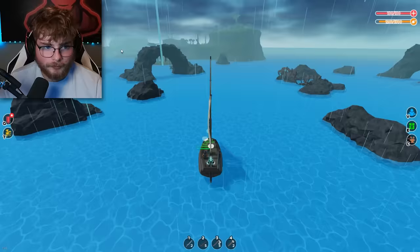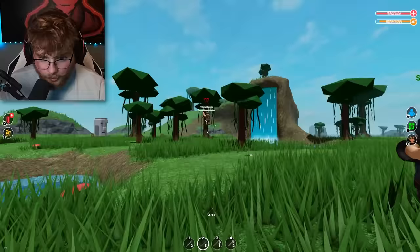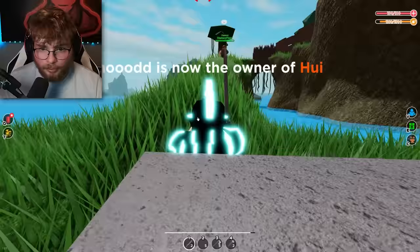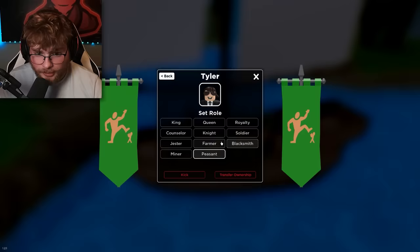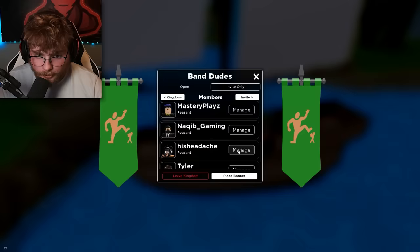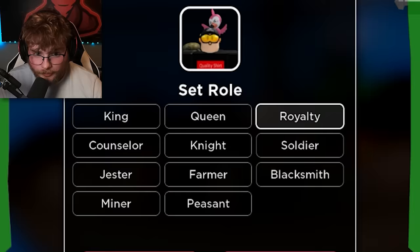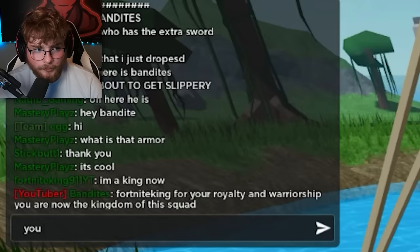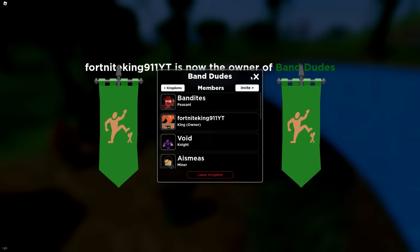I see someone over here — let's go boys, it's time! Attack, kill them all, they must all die! He's dead, push forward. They were living down here — they fled. I think it was pretty successful, we pretty much raided them and took over the server. Final rank assignments: Tyler, you're now a soldier. Master Plays, you're royalty. Fortnight King, I'm making you the king — you must lead the people to victory. You are now the owner of Band Dudes.